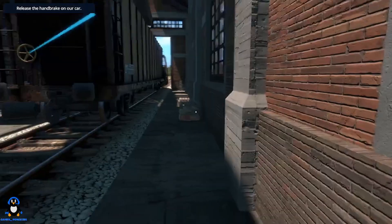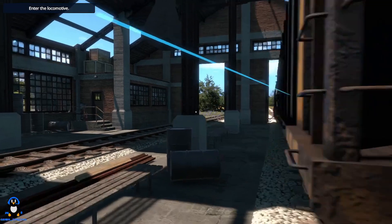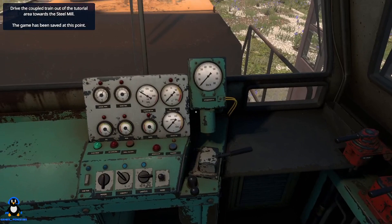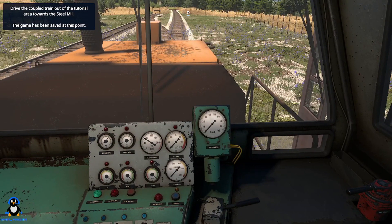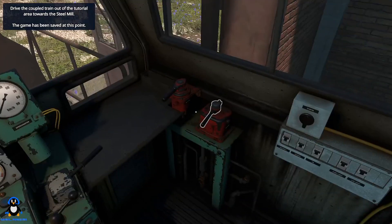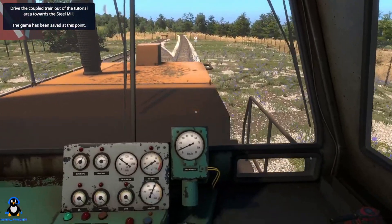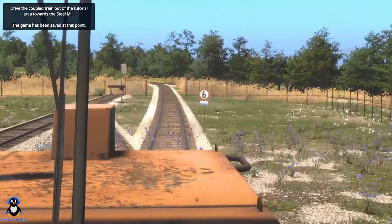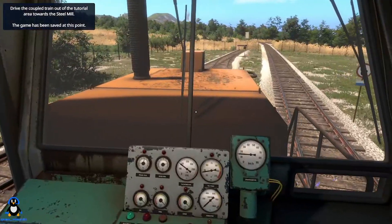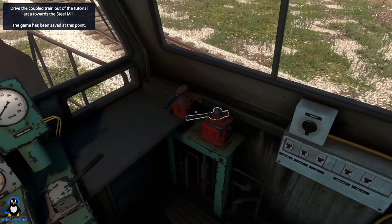Release the handbrake - that's a good idea isn't it? There we go. Let's get in the locomotive. Drive the coupled trains of the tutorial area towards the steel mill. Game has been saved at this point. Break off already. We'll give it some welly this time. I mean, we can go 60. Oh, oh, oh, shit, shit. Power off. Whoa, whoa, whoa. Let's try that again, shall we?